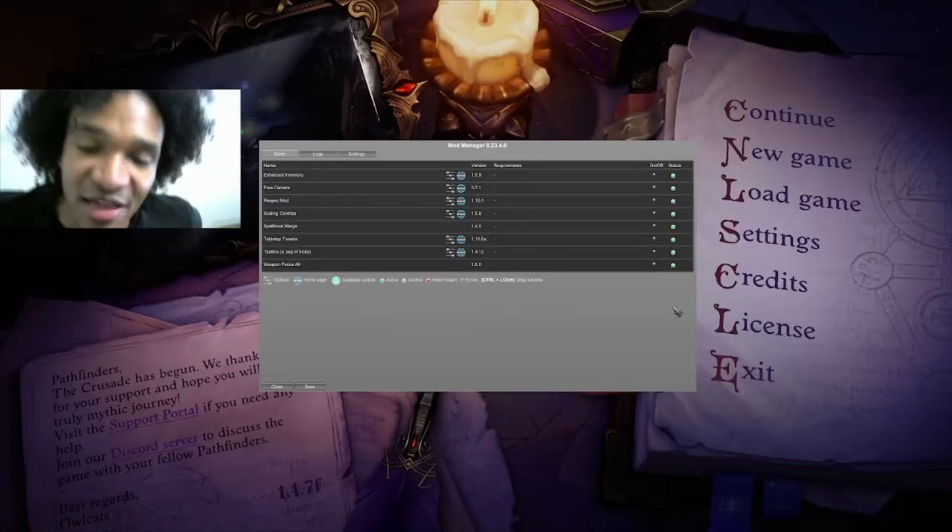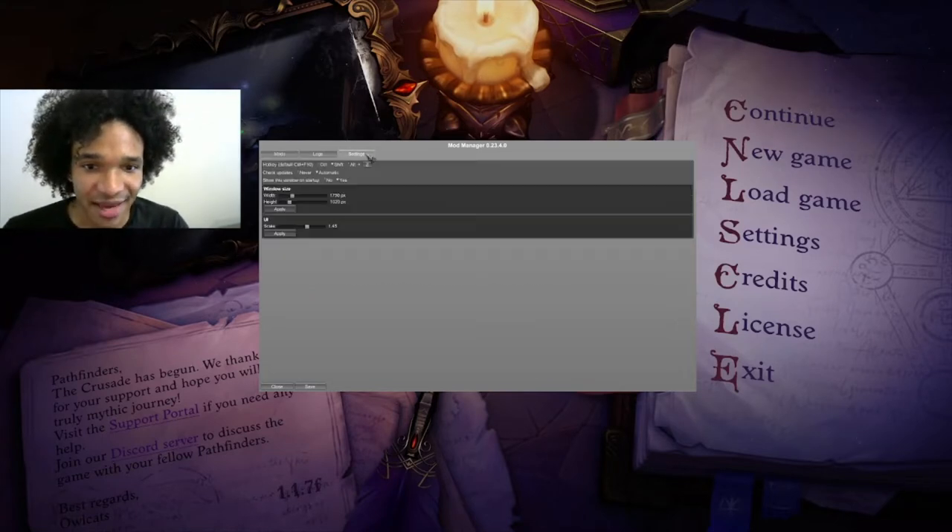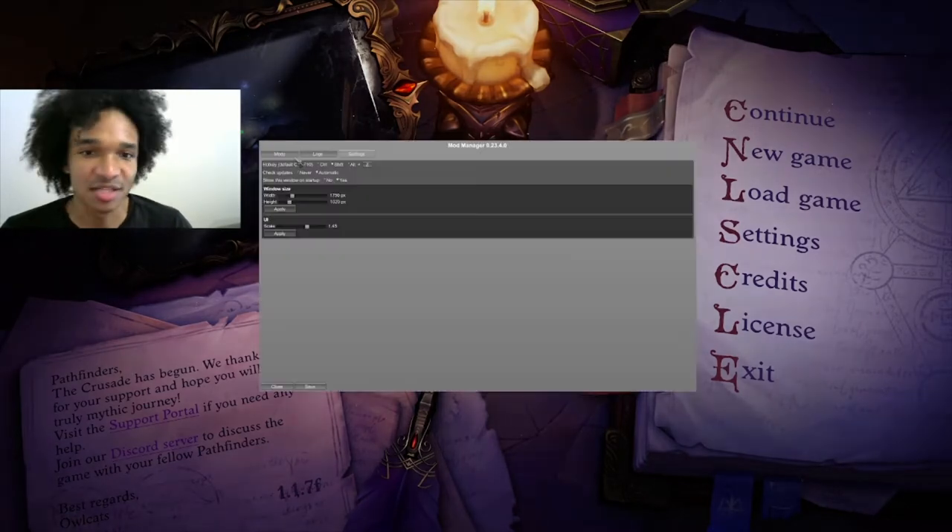We are in Pathfinder: Wrath of the Righteous. Once you have Unity Mod Manager installed, it will automatically bring this window up whenever you start the game. I set my hotkey to Shift plus Z to open and reopen it — you can set it to whatever you'd like. These are the two mods we installed: Toy Box and Respec Mod.